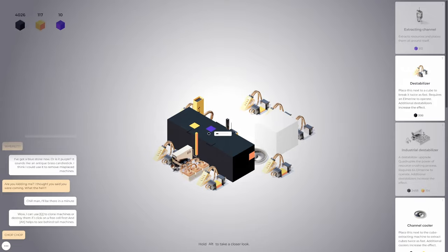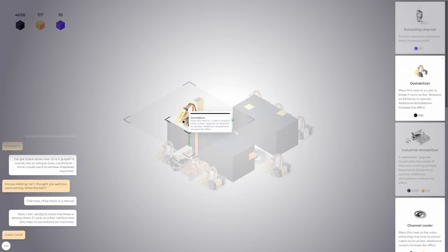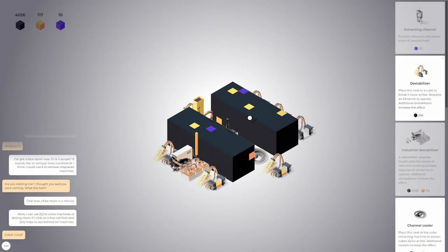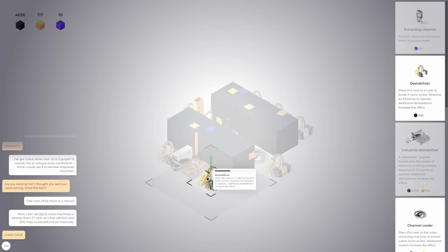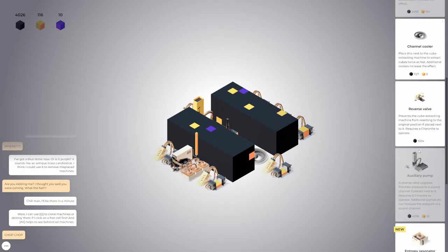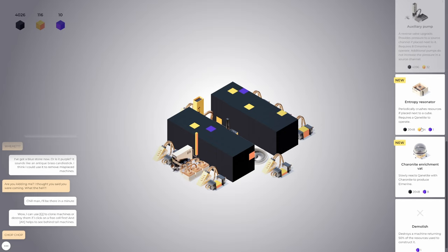Something's out — that's out. Oh, I can use this. If you hover over it, it'll highlight it while you have alt down. Okay, that needs one there. Anything else new? More stuff — entropy resonator: periodically crushes resources if placed next to a cube, requires a Canatite to operate. It's going to do it by itself.